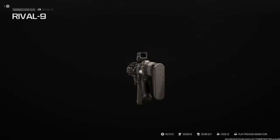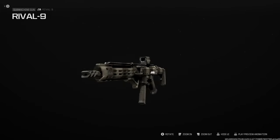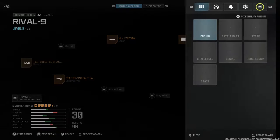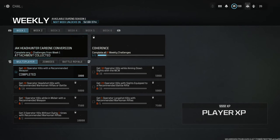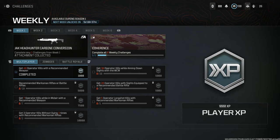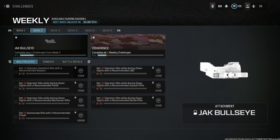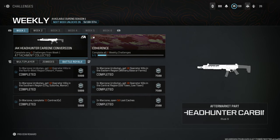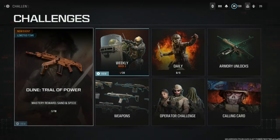Here's our final design for the CZ Scorpion EVO 3 S1 Carbine — pretty nice looking build. If you look at the weekly challenges, this was released for week one: the Jock Headhunter carbine conversion. You just have to complete a certain number of challenges for week one in either multiplayer, zombies, or battle royale. I got them all in battle royale without even trying — definitely the easier way to do it.